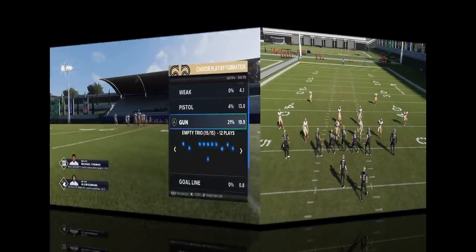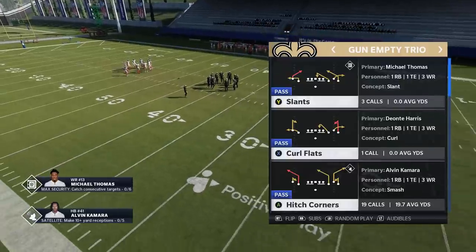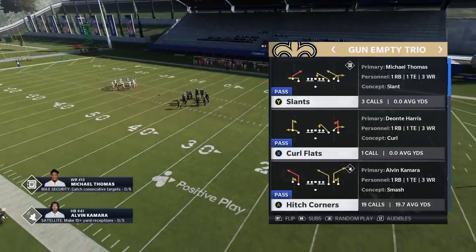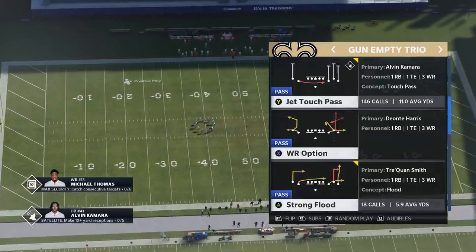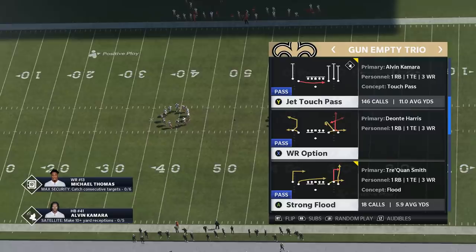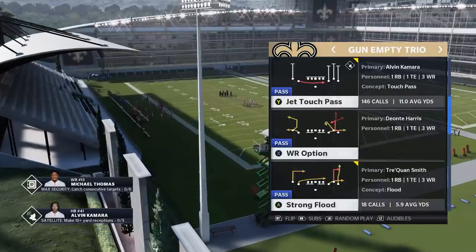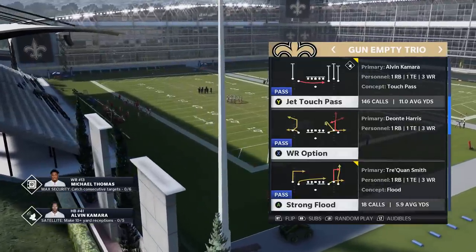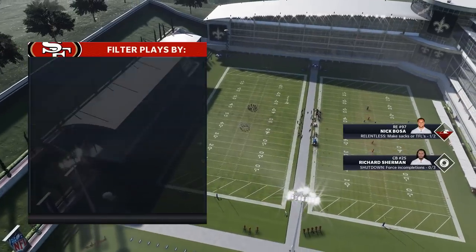Let's move on to the next play. I'm going to show you guys one more route concept that easily beats cover 3 — you should be able to find this in most playbooks. I'm going to use the Wide Receiver Option, but the more traditional play where you can find this concept working will be the Corner Strike. I'm going to show you guys the Corner Strike after, but it's going to be the same setup. I'm trying to update my Saints followers specifically.